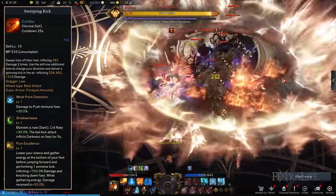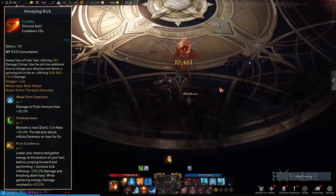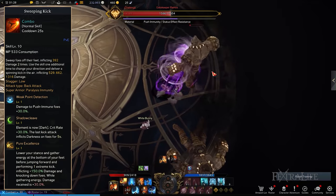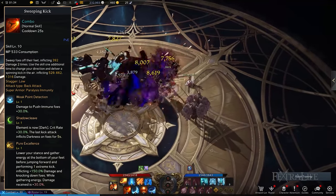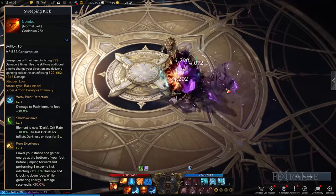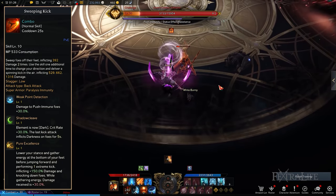Sweeping Kick: A very powerful kick to deal lethal damage and to push enemies who aren't immune away from you. This creates breathing room so that you can move around and recover your bearings. Because of the space between you and your targets, you are able to get away with equipping Pure Excellence to deal the most amount of damage possible even if the damage you receive increases. The remaining Sweeping Kick tripods to consider are Weak Point Detection, thereby improving damage dealt against push immune targets, and Shadow Cleave to boost your crit rate while temporarily blinding them.